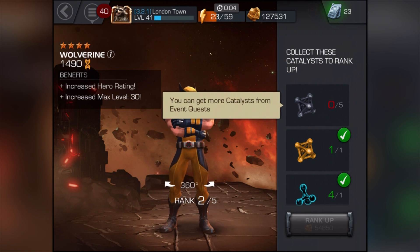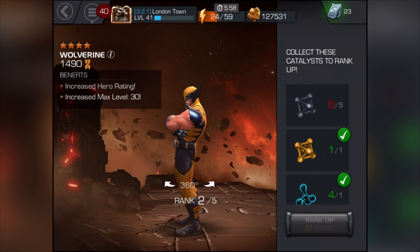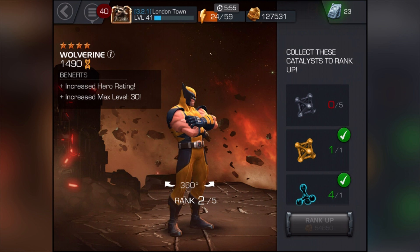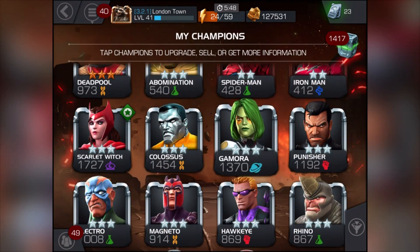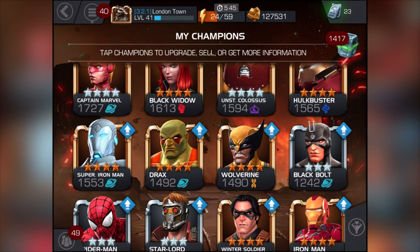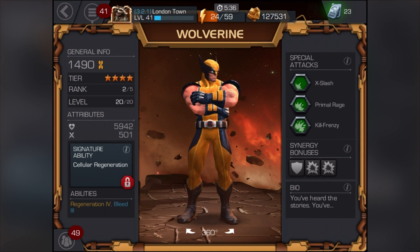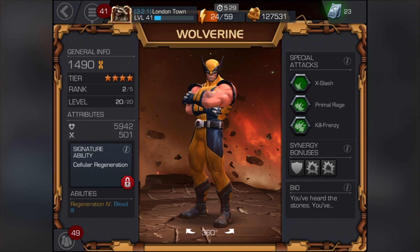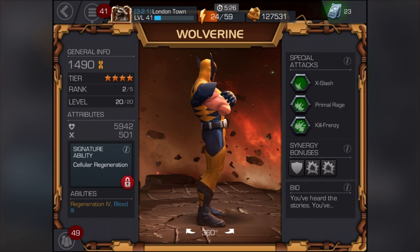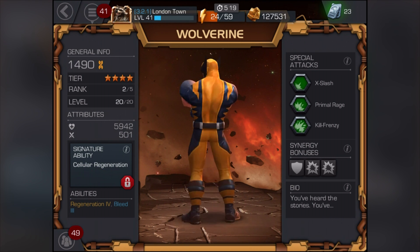He's leveled up now. We've got all the parts — the top ones are easy to get anyway. We can use an alpha on him but we're not deciding just yet — only two characters are fully decided. Let's check his stats. His abilities have both gone up by one: Regeneration is now 4 and Bleed is now 3. At rank 2, level 20, his health is 5,942 and his attack is 501!